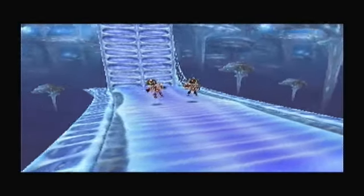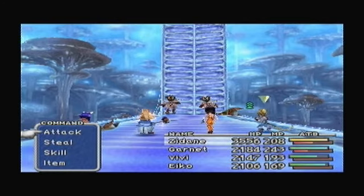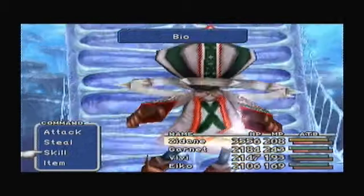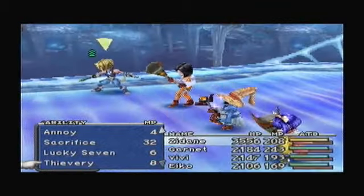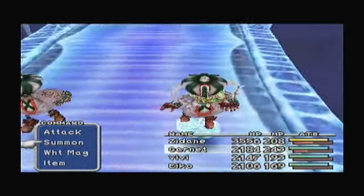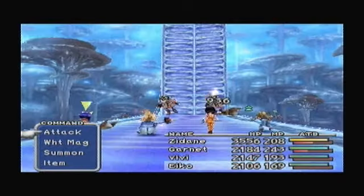Here we have some new enemies - Ring Leaders. They have 9,569 HP, level 51. You learn Magic Hammer from them. They're weak to Wind Killer, Bird Killer, and Devil Killer. You can steal Echo Screens and Vaccines from them. Let's show off the Fever Ability - it deals physical damage to the target based on how many times you've stolen. I don't think I've actually shown this off yet, so I'm just going to do that now.